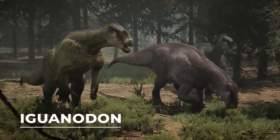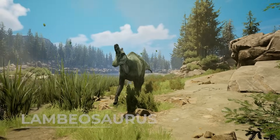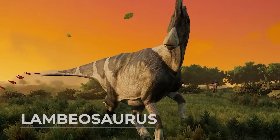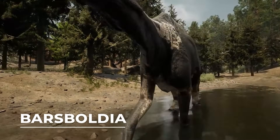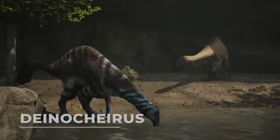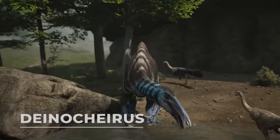Iguanodon, a classic dinosaur that can attack with its iconic thumb spike. Lambiosaurus, a smaller hadrosaur that uses its unique crest to create calls that can buff or heal its allies. Barsboldia, a massive hadrosaur that can slam enemies with its heavy tail. And Dynachyrus, an amphibious herbivore that can use its massive claws for powerful attacks.